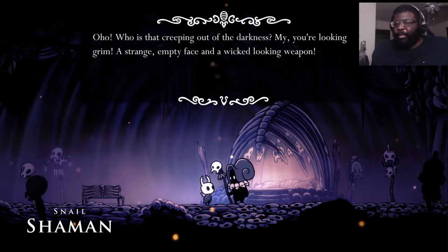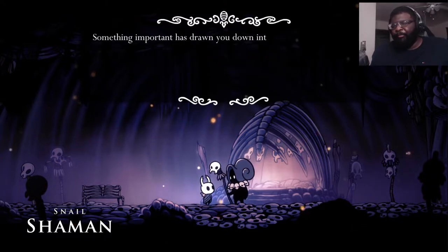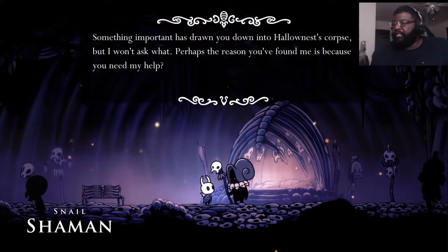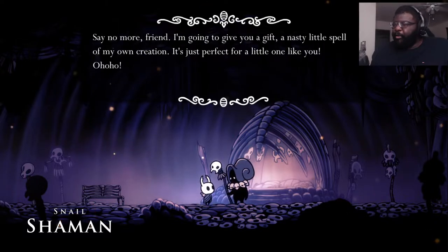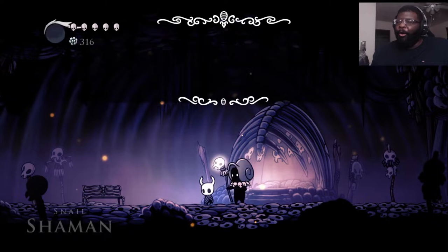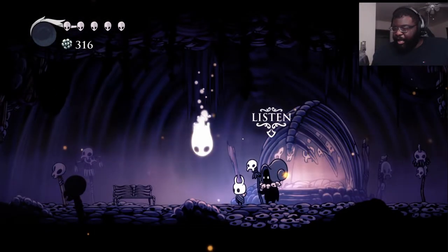My! You're looking grim. A strange, empty face and a wicked-looking weapon. Something important has drawn you down into Hollownest's corpse, but I won't ask what. Perhaps the reason you found me is because you need my help? Say no more, friend. I'm going to give you a gift. A nasty little spell of my own creation. It's just perfect for a little one like you. All righty! Give me the good stuff, shaman.